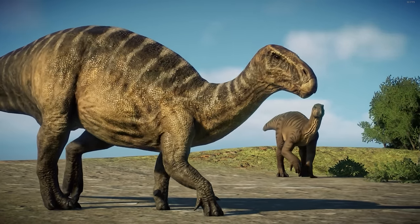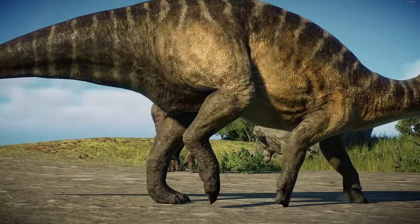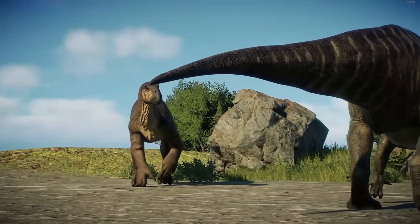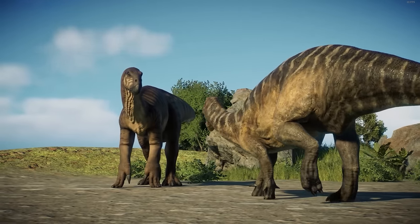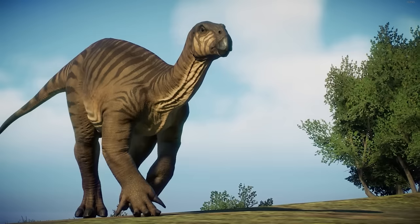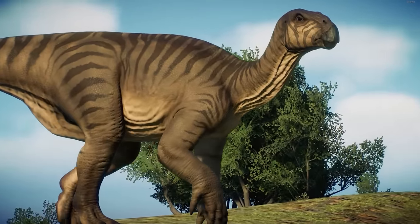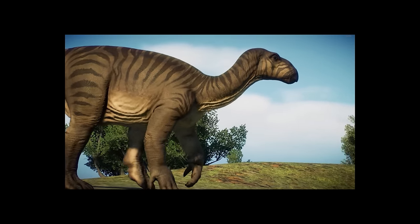First up, the default Iguanodon with the 2022 Iguanodon. Not unlike the Pteranodon, one of these variants I think is really ugly. But again, using it for sexual dimorphism means I can still get some use out of it. The default Iguanodon is a hecking Chad — he gets all the girls. I just made it super weird, so just don't blame me, okay? Blame Disney.